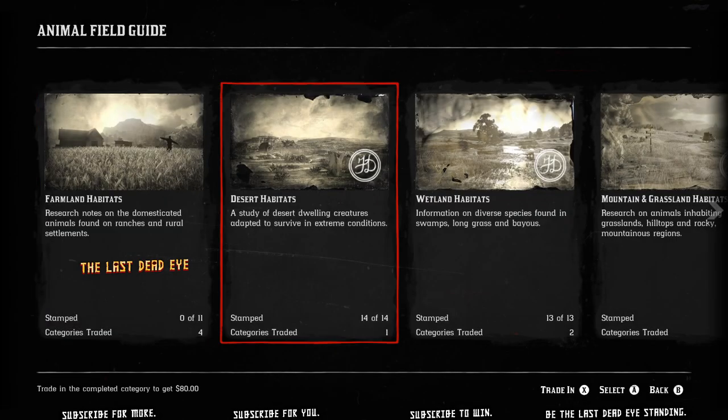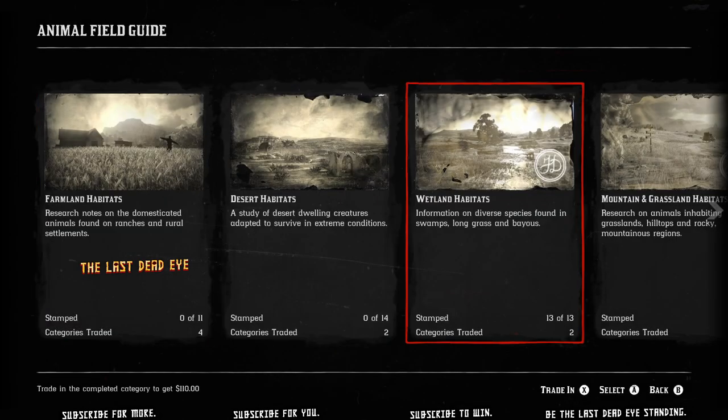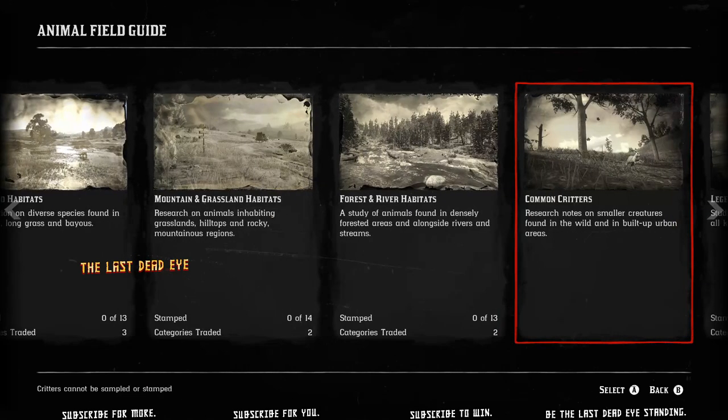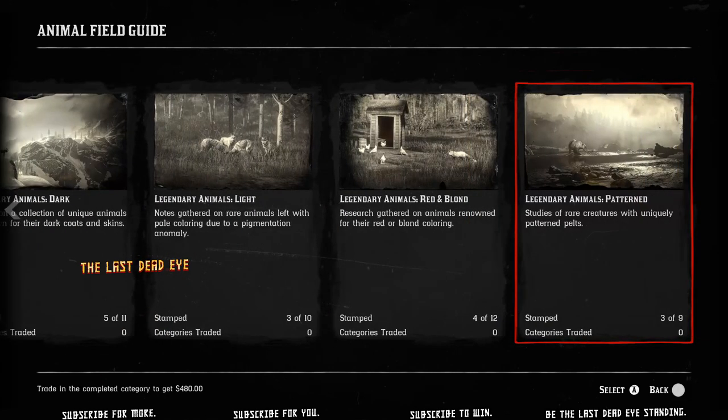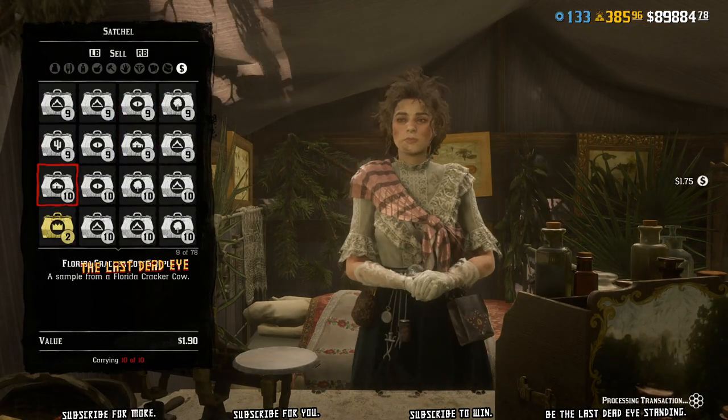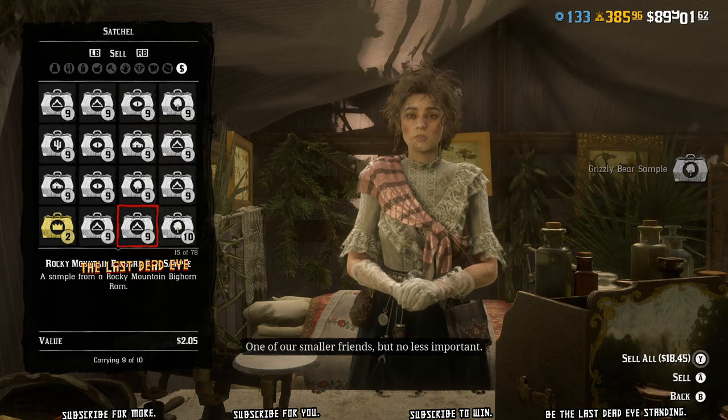I just sold 11 stamp sets and 10 samples of each animal. It took me over an hour. Over the last three weeks I've been stocking up on samples big time on PC. You can see I'm selling them off here.